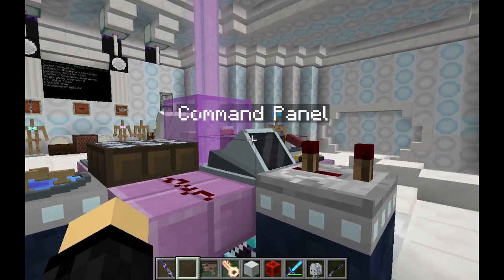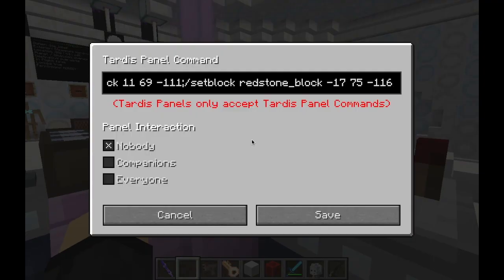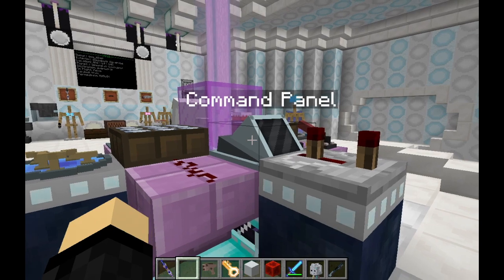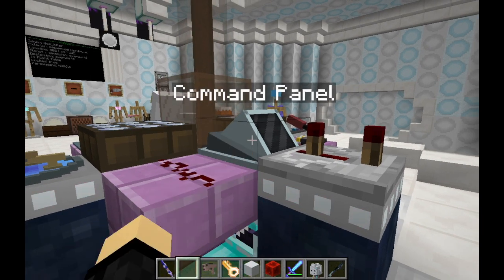Of course we could expand this to hold even more glass blocks to give our beacon even more colors if we so desired. But how does this system work? Well we're going to open up the TARDIS panel by having an empty hand and shift right clicking it. This will open up the TARDIS panel GUI and inside we can see what commands are in here. Right now I have two set block commands in here, and all that they are doing is setting down a redstone block at some other location in the world. So we're using the TARDIS panel to set down some redstone blocks to trigger a separate redstone system which can alter the colors of the glass blocks for us.